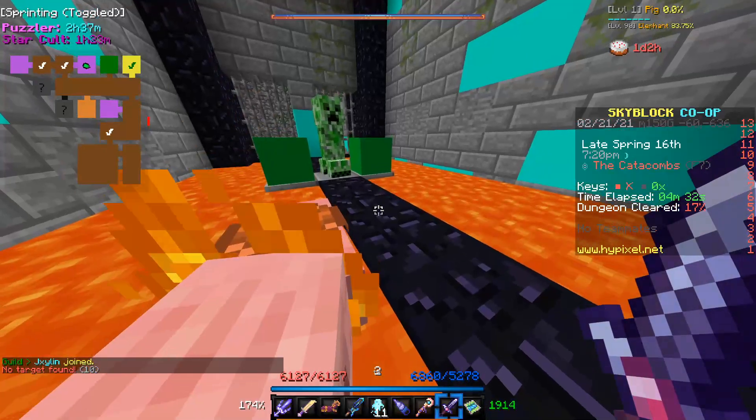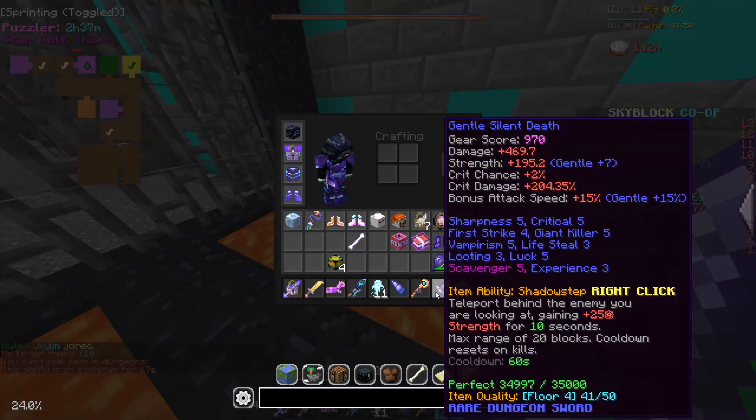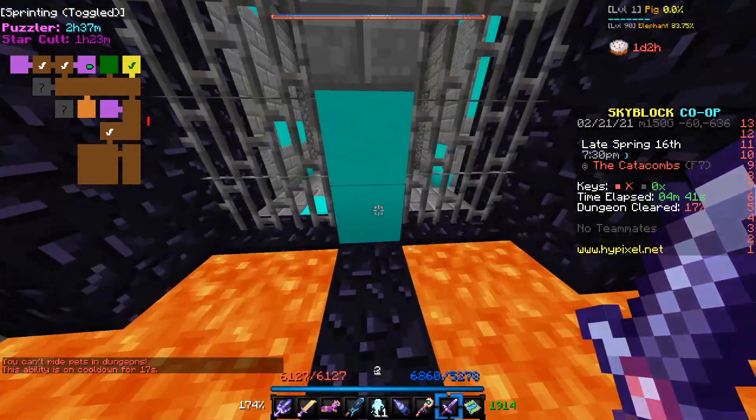Instead of the pig, you can also use the mini wither spawned by any Necron set. Now if you weren't a mage, the ability would take way too long to reset, and if you messed up, you would basically fail the diffuse, so I would not recommend this method.